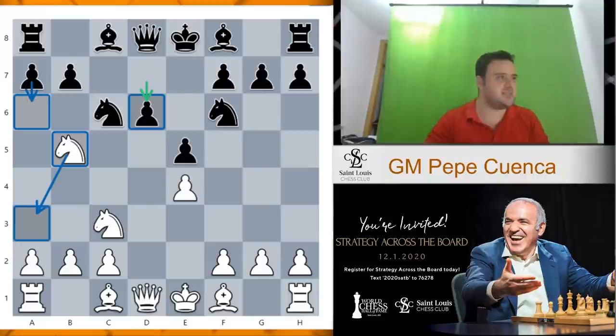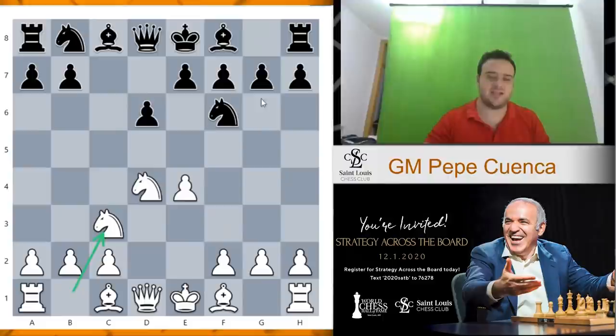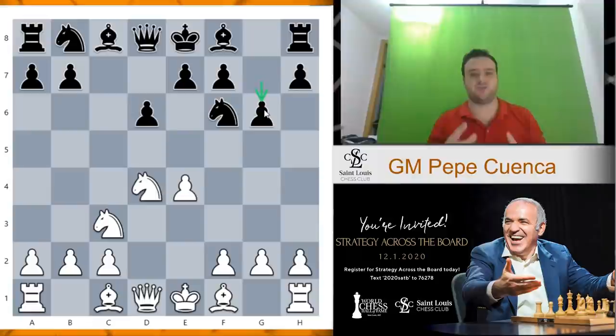But what does black achieve by playing e5 and weakening the center? Well, now this knight on b5 is going to be misplaced, because after the move d6, when black kicks this knight with the move a6, this knight will have to go to a3 in the corner. Definitely, this is not a very good square for the knight. In the normal dragon, it's achieved by this order: knight f3, d6, d4, knight f6, knight c3, and g6.